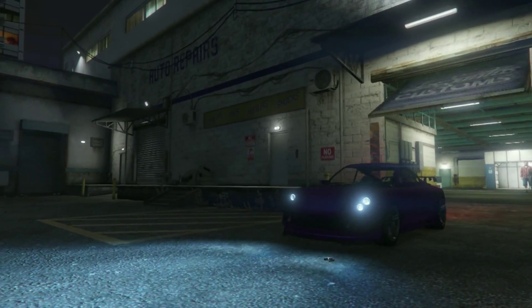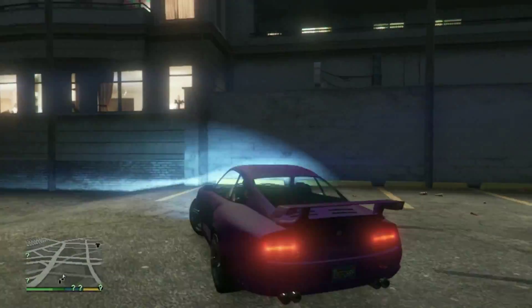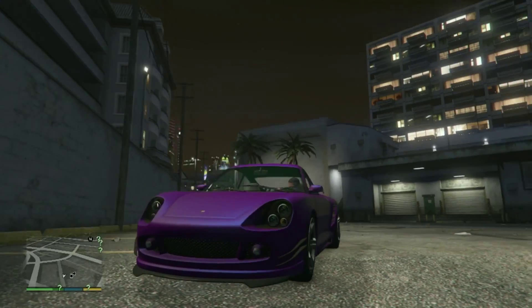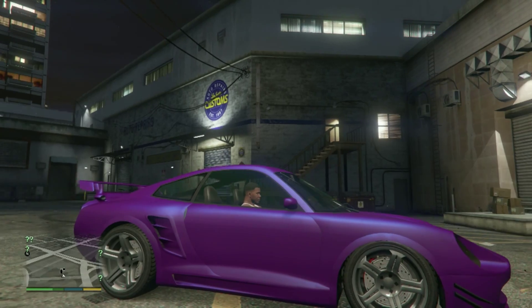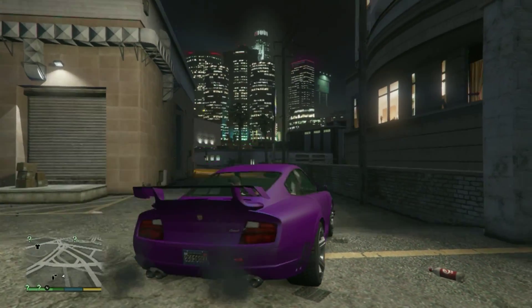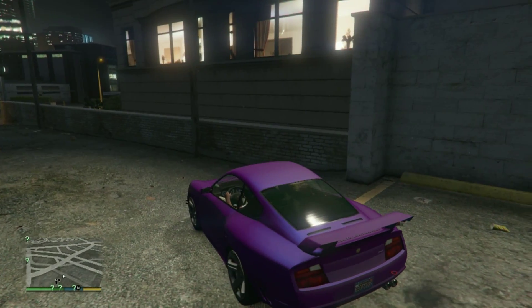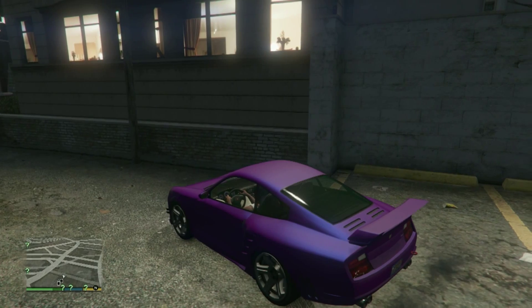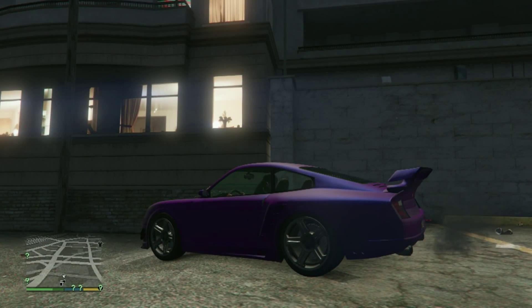Now that we've exited Los Santos Customs, you can see it fairly well in the night — there's a light over here. This paint job looks epic on next-gen consoles. If you put neon lights on it, it looks really nice because I've done it before. It also looks really nice on last-gen consoles as well. I'm on next-gen right now and it looks awesome.